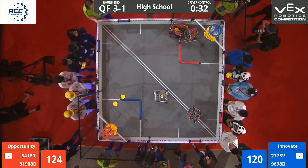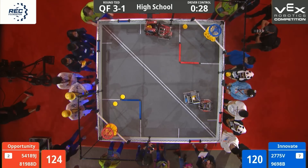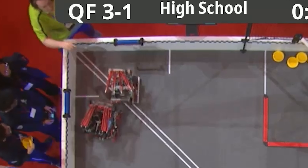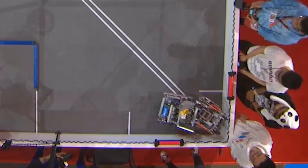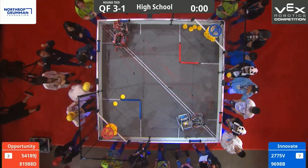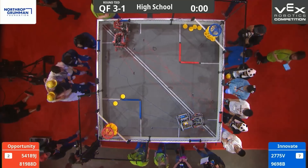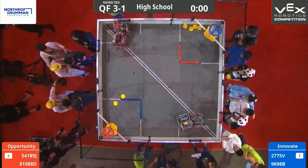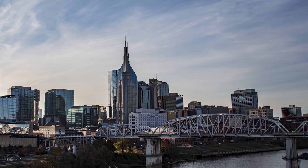As the match ticks down to the last 30 seconds, all four robots swarm to the corners, battling over rollers. Blue dominates, flipping them in their favor. Jackson then completely shuts down half of Modern Crusaders' endgame, while 969B fires off their expansion cleanly, denying Red the chance to respond. When the buzzer sounds, the upset is complete — the 7th seed Blue Alliance eliminates the 2nd seed, sending shockwaves through the Dome.